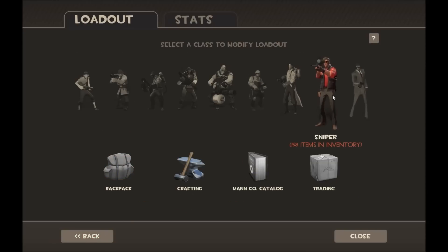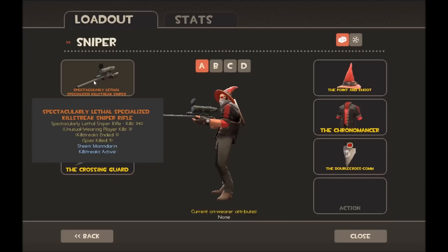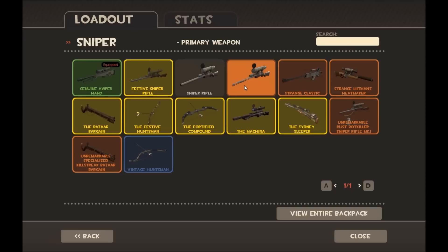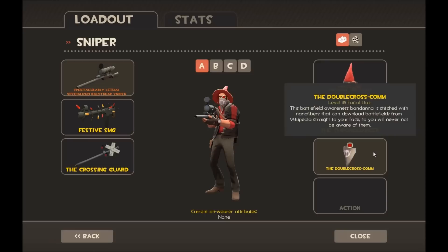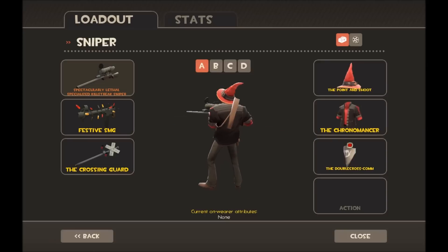For Sniper, I either use the normal Specialized Killstreak Sniper Rifle or the Genuine Huntsman just because I like using both, or I switch it out for the Festive Sniper Rifle. Then I have the Festive SMG and the Crossing Guard for extra damage. I'm using the Point and Shoot, the Chronomancer, and the Double Cross-Com — I really like the Chronomancer because it's a kind of nice jacket.